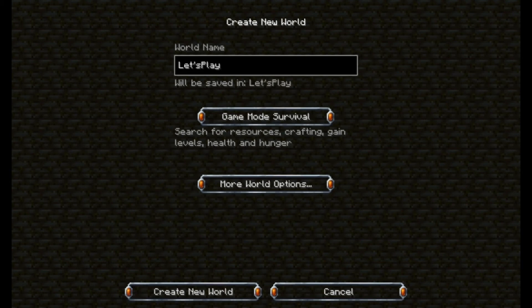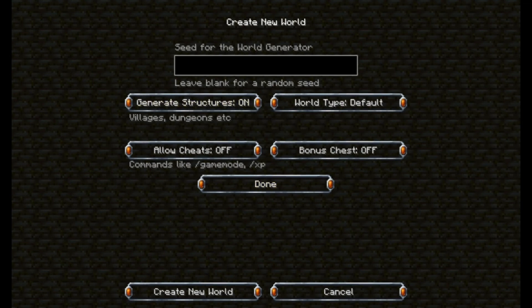I'm going to leave it in survival. I'm going to go to more world options and turn cheats on, just in case there are any accidents. Since this is a custom modpack and I do change things in it every once in a while, there might be updates that break certain things, so if IDs get messed up I'll be able to fix it by spawning something in or using some type of cheat.